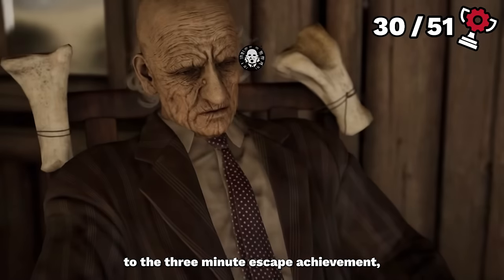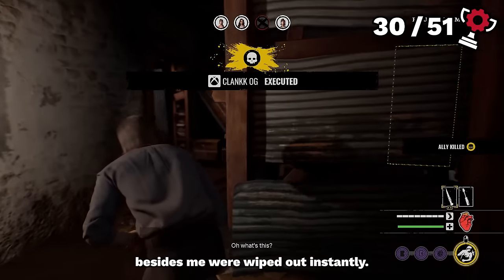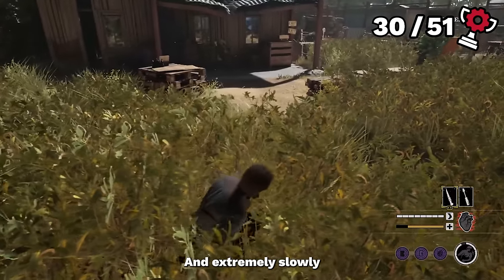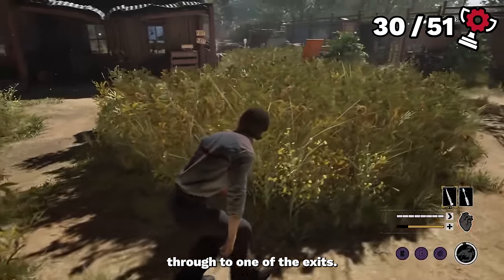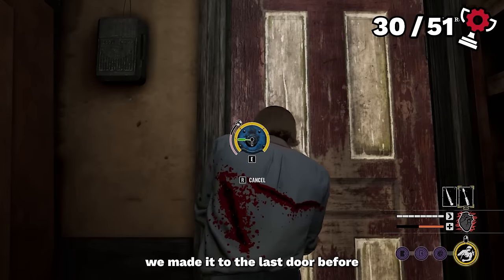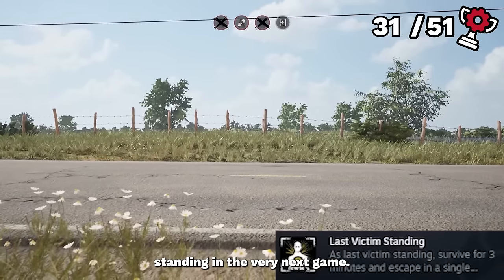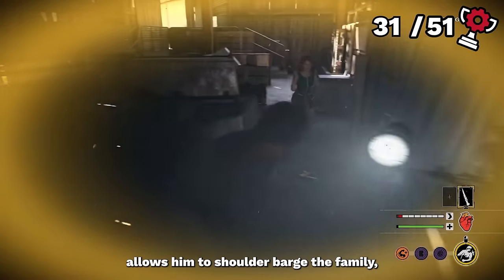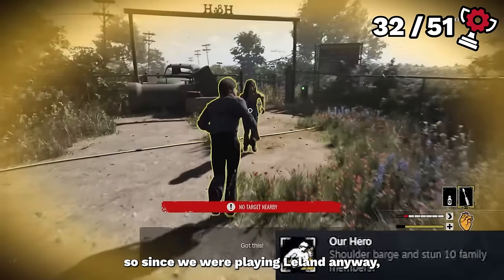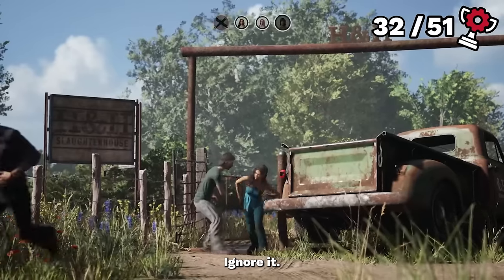Being so close to the three-minute escape achievement, I decided to tackle that next. A couple of games later, the entire victim team besides me were instantly wiped out by the family. So we became the stealthiest Leland possible and extremely slowly pushed through to one of the exits. There were incredibly close calls — I genuinely don't know how the family didn't spot me. We made it to the last door, popped it open, sprinted to the road, and when we escaped we unlocked Last Victim Standing. In the very next game, since Leland's power lets him shoulder barge family and knock them over, we did it ten times and unlocked Our Hero.